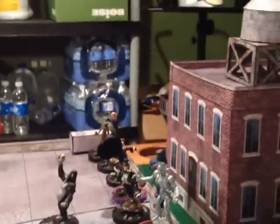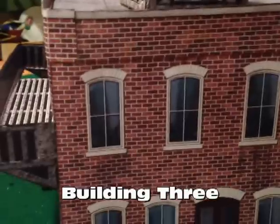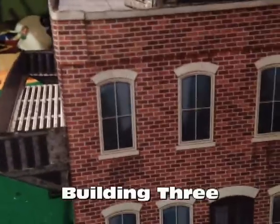Building three is a traditional red brick building, which you see all around. It's a four-page file and takes seven sheets to build. It has some really neat optional boarded-up windows. I've got a building over here I never finished — I wanted to show you that if you're running something where disasters happen, it has all these optional broken windows and boarded-up windows. Isn't that really neat?